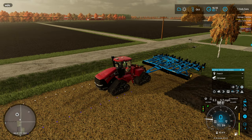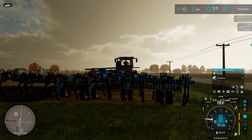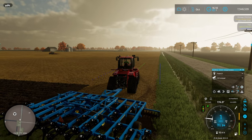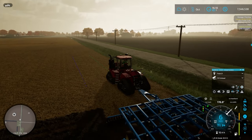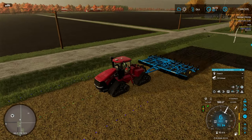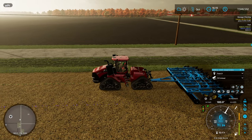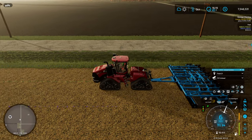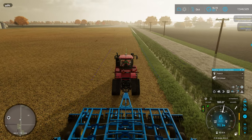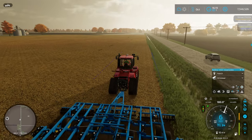Let's go ahead and rotate that GPS line to make it easy on ourselves, and shift over a little bit. Alt plus Page Up and Page Down shifts the GPS line over, by the way, for those wondering. And for those wondering about those funny little dots going across the screen in front of the tractor — that is the Guidance Steering mod. Only available on PC unfortunately, not available for consoles.